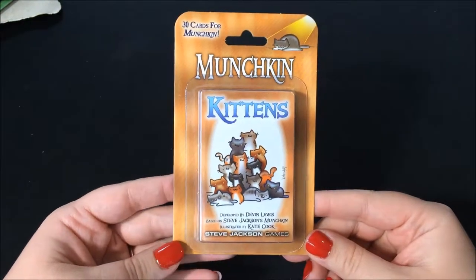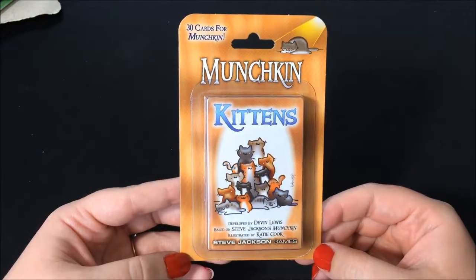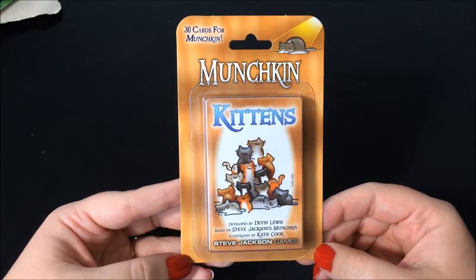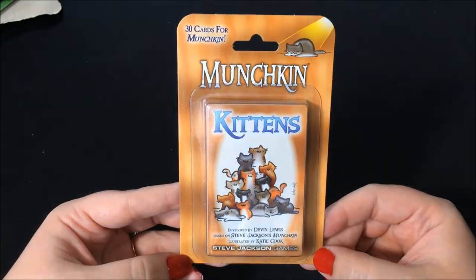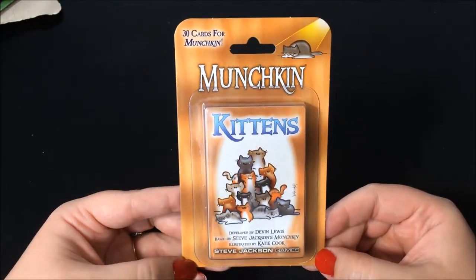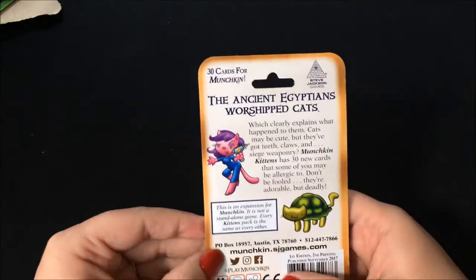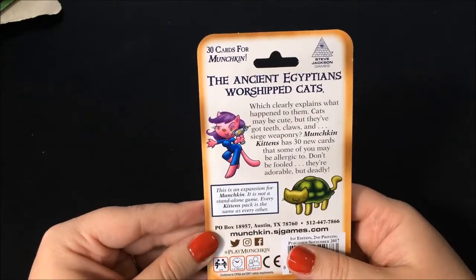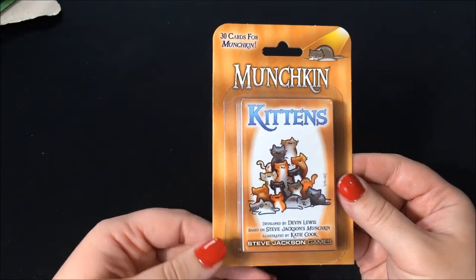Hello and welcome to Bumfuzzled Giant. Today we are going to be doing an unboxing — unpackaging, whatever you want to call it — of Munchkin Kittens. We did puppies last week and we finally got this one in. This one has 30 cards in it and they are all kitten themed. So let's go ahead and open it up and see what comes in it.